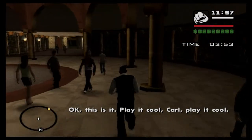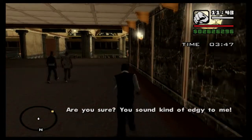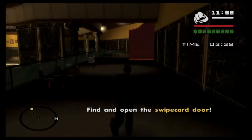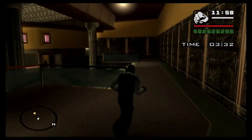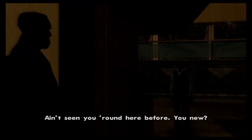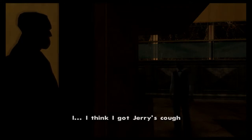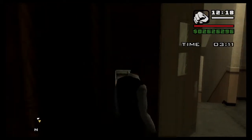This is it - play it cool Carl, play it cool. Hey, I'm cool. Find and open the swipe card door, so make sure you've got the key card from the worker that you had to date. Anyway that makes things a lot easier straight from the get-go. 'Seen you around here before?' 'Yeah, I'm standing in for Jerry.' Right, the key card lets us in.